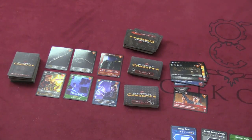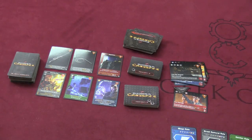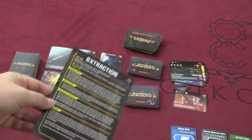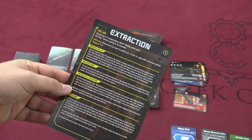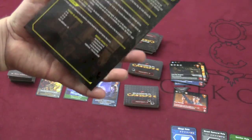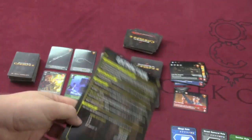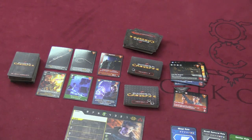Sometimes there are different phases between missions, and you can heal between those. If you accomplish the goal — for extraction, for example, everyone gets an obstacle and you need to defeat them three times — you win. But you can lose by just one person dying. Once you win, you get a certain number of karma, and you can take even more karma if you make the mission harder.